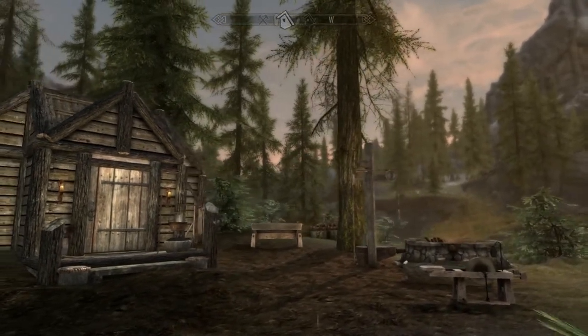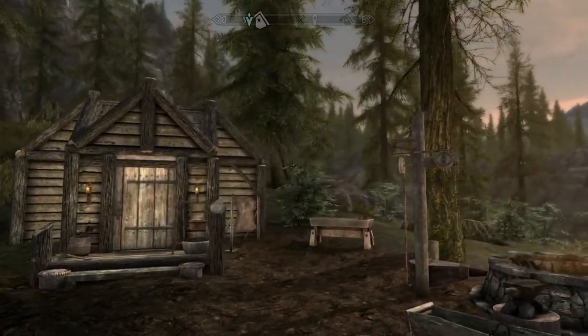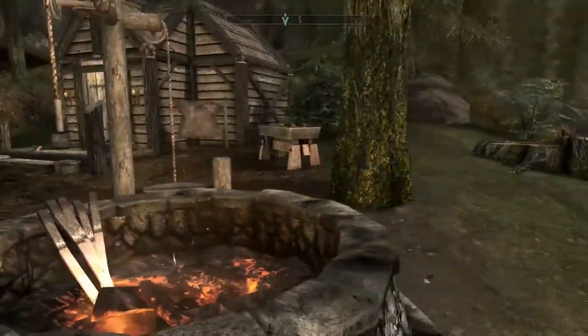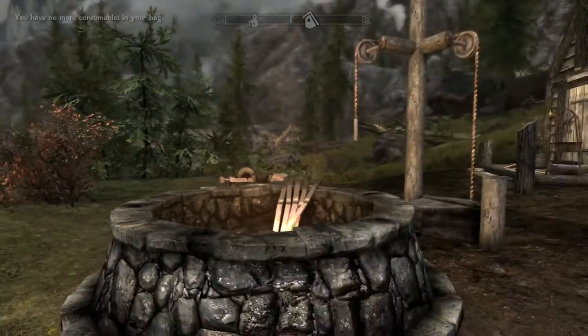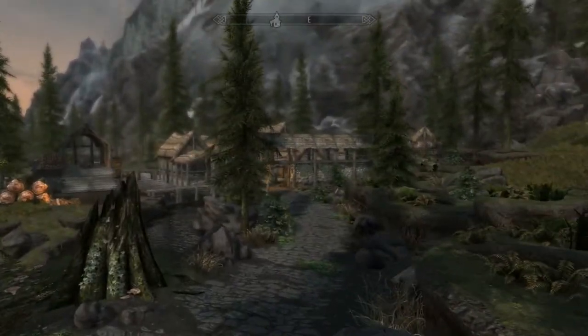It is a small cabin with a bed and all the necessities for smelting, grinding, and crafting, and it's right down the road from Riverwood — literally right there. Let me show you where it's at on the map because I love little houses like this.